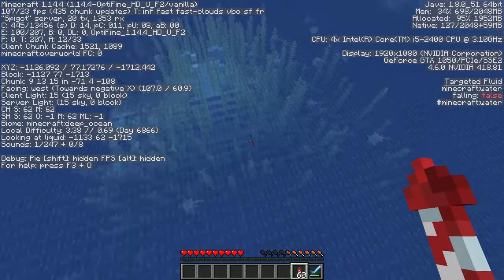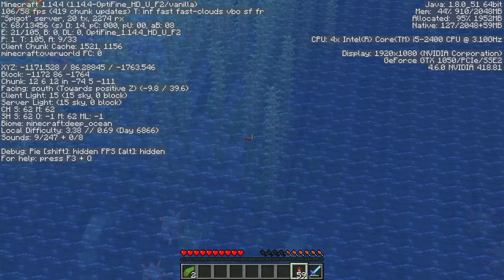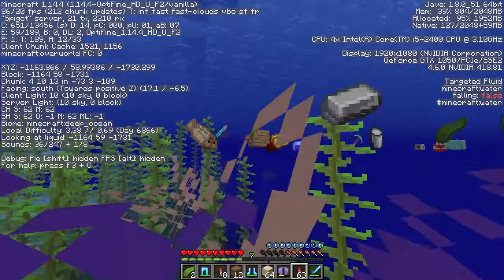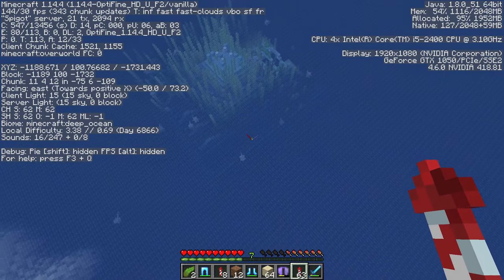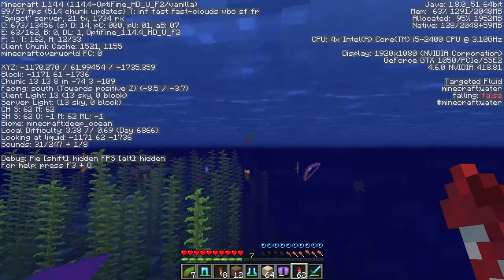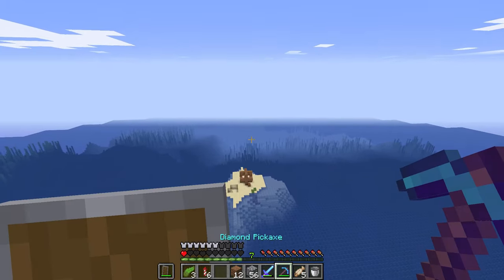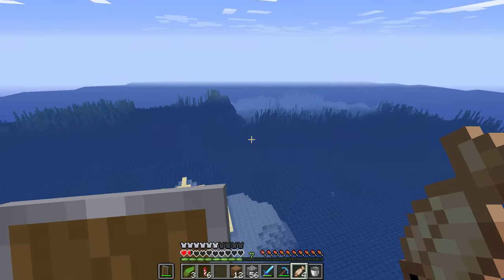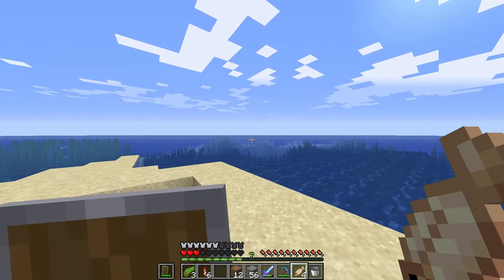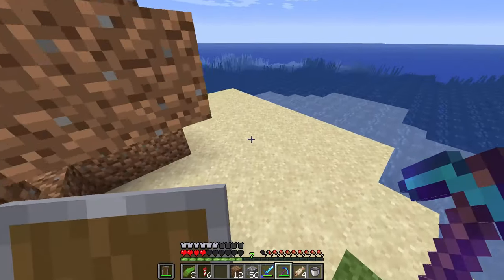So here we are. I should hopefully be able to just get my stuff and get out of here. I can see some XP — yep, there it is. Let's just do that and then go back in and get the rest. I think this is actually going pretty good. I escaped with half a heart! Oh, that was so scary — mini heart attack there. I don't have any more spare Elytras, so that would have been bad.